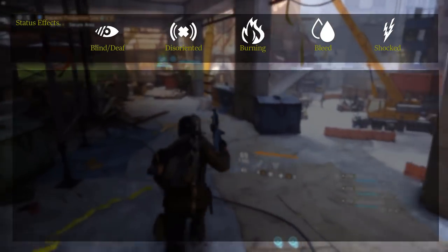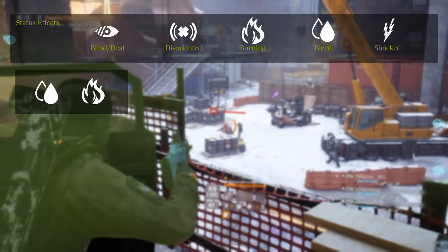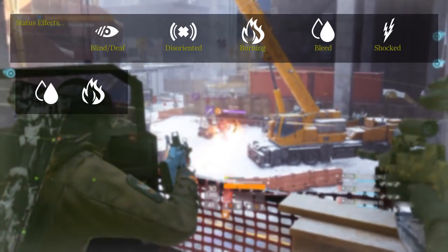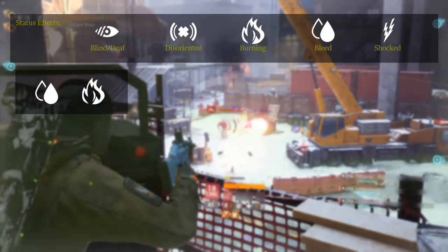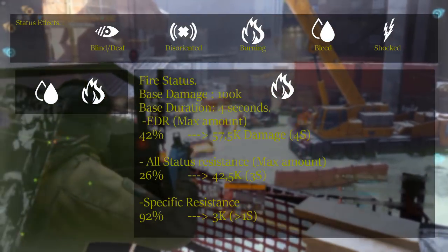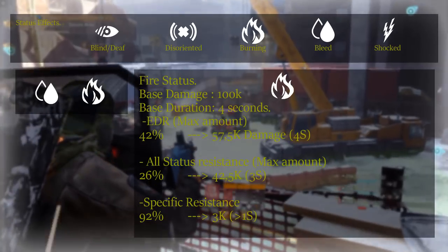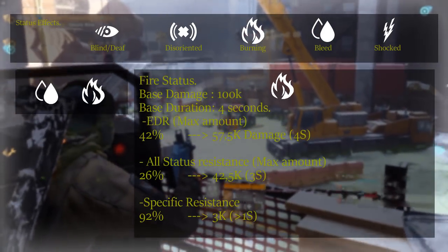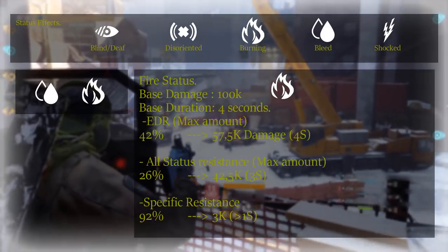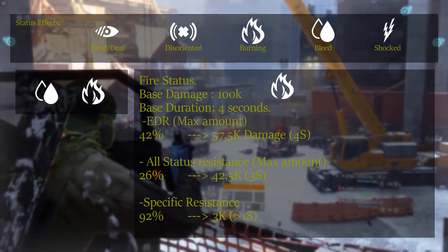At the moment you'll find a lot of fire and bleed status effects in the meta. Let's crunch the numbers with a hypothetical fight using fictional damage numbers but maximum resistance and resilience values. Using fire status with a duration of four seconds and a base damage of 100,000: first we apply exotic damage resilience at a maximum of 42.5%, which brings the damage down to 57,500 — still with a duration of four seconds.